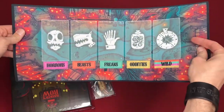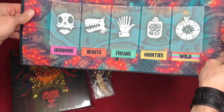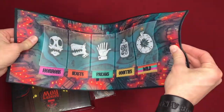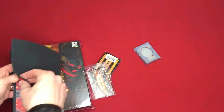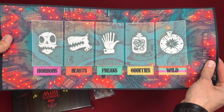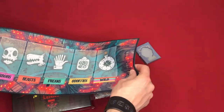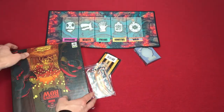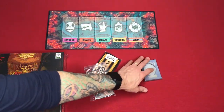Neoprene game mat. So when I originally backed this game, I just backed the base game. I didn't go for any of the extras because I said I don't need a game mat or sleeves. But as time went on, I really wanted the game mat, and just before delivery I was able to add this onto my pledge. So I'm very happy about that — I think that'll add to the gameplay.